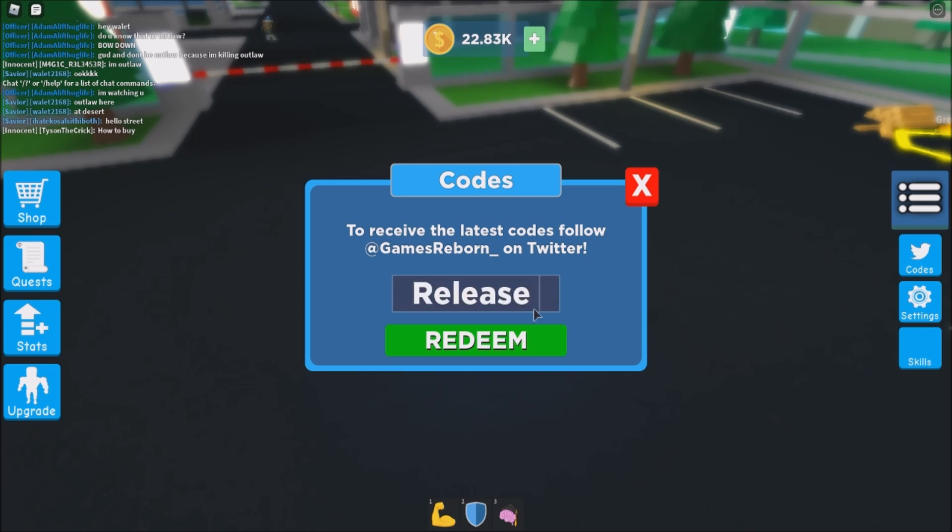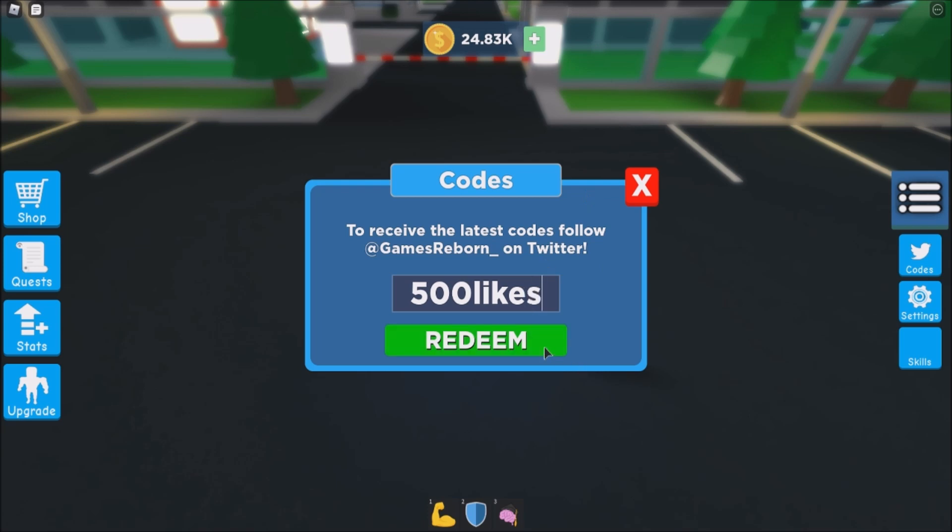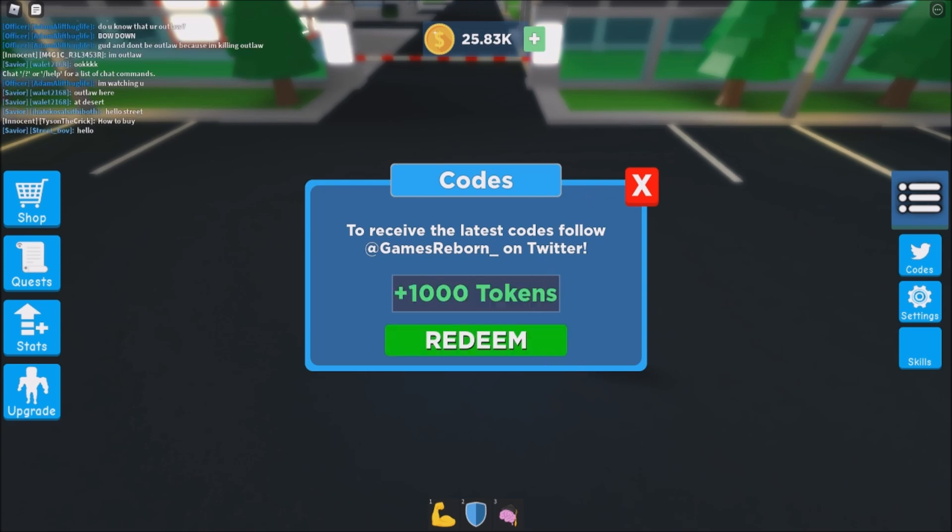And then for the next code just type 'simply release', then click redeem — we got 1,000 tokens. And then for the next code just type '250 players' for 1,000 tokens. And then for the next code just type 'tokens 777' — we got 777 tokens.